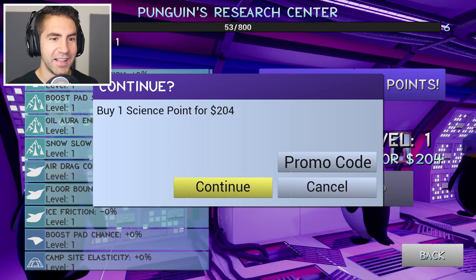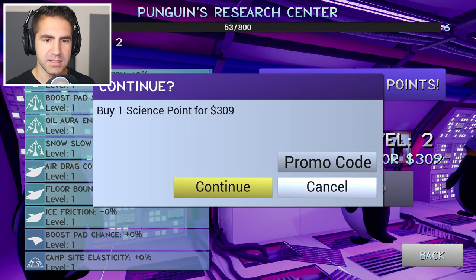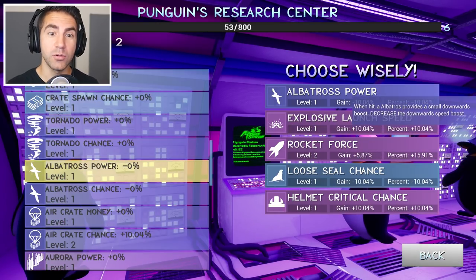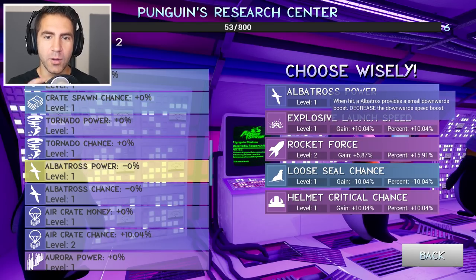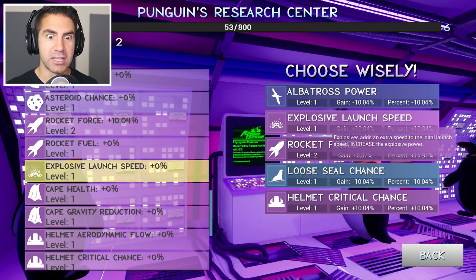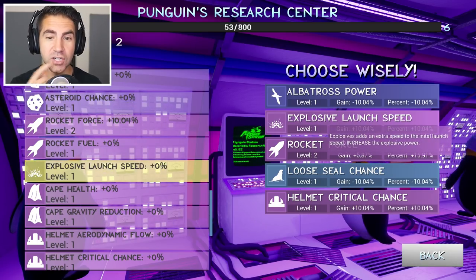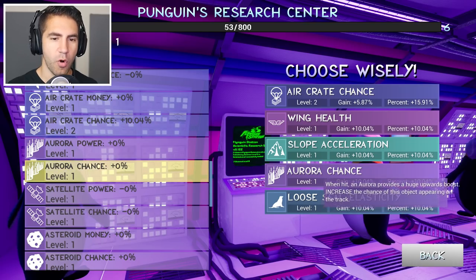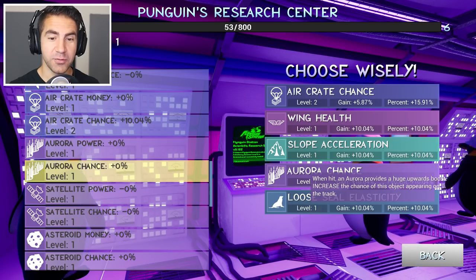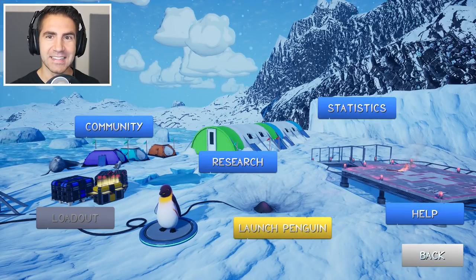Let's buy another science point — we can get two science points. Redeemed science points. Albatross power — when hit, an albatross provides a small downwards boost. Explosive launch speed — explosives add an extra speed to the initial launch; I think that helps our explosives. Aurora chance — when hit, an aurora provides a huge upward boost; increases the chance of this object appearing. Yes! I want the Aurora. Let's do it, let's launch this guy.